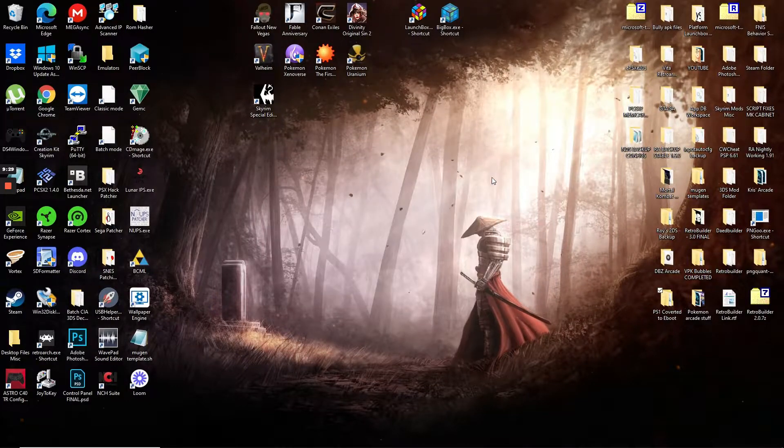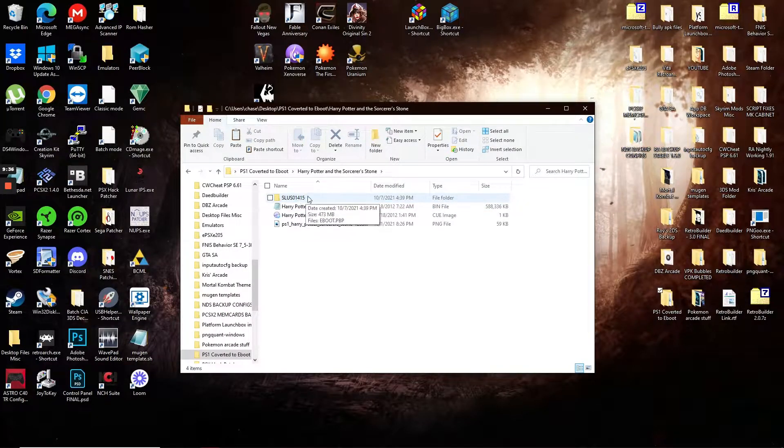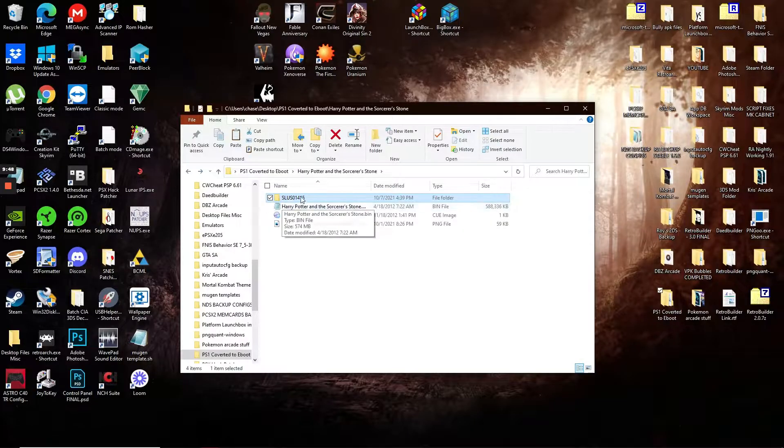It only took about 45 seconds and it says done. I'll exit out and verify: going into the original folder, there's a new folder with the game ID. Click into that folder and it shows you the eBoot. Don't change the names of these folders. I know it seems silly since you can't tell by looking what game it is, but if you change the game ID name it will often give you a corrupt data message on the PS Vita.